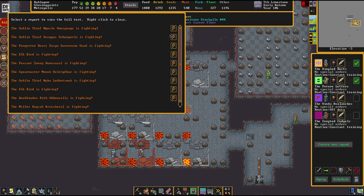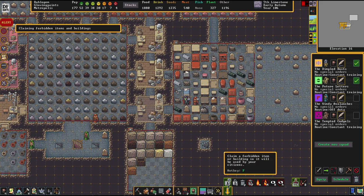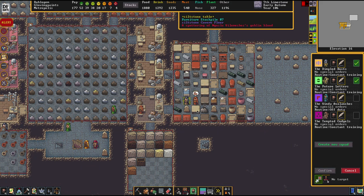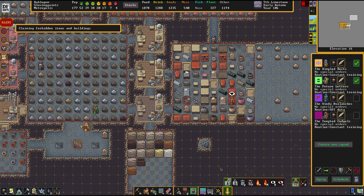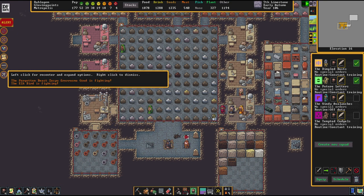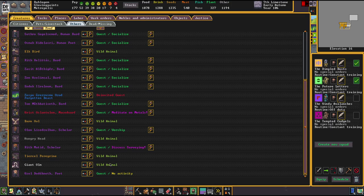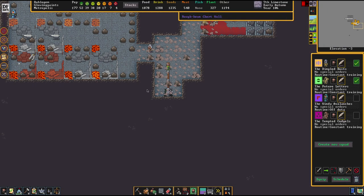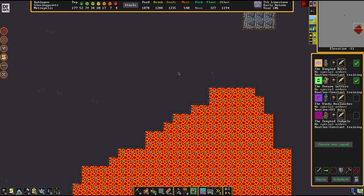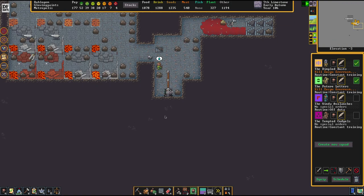Goblin thief - and that's an interesting menu. How did the goblin thieves make it so deep into the fortress? The goblin thief didn't make it against the joint forces of our... ah, there are snatchers. Now I see what's going on. Did I forget another one? Looks like we had access to that cabin lair. Now we're really, really in trouble. Let's see if our military can take care of that or if everybody will die a horrible death.